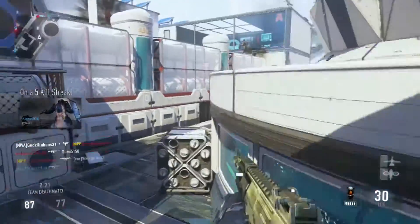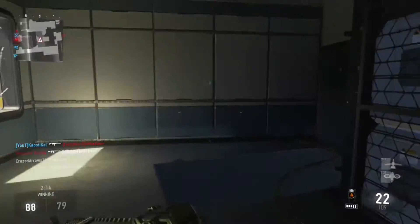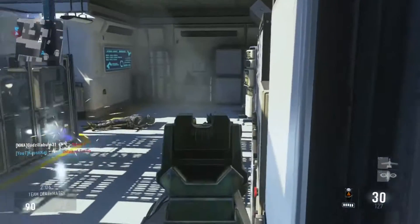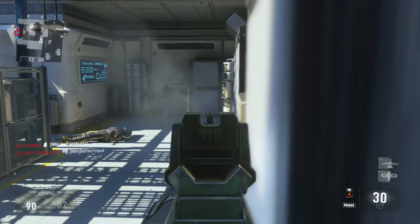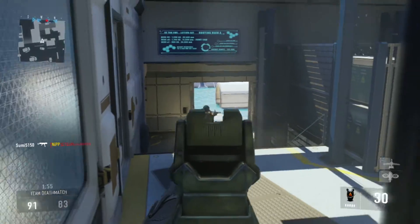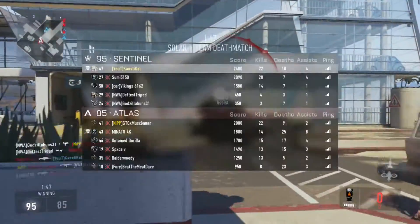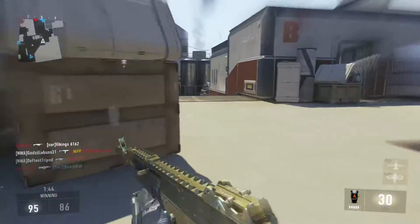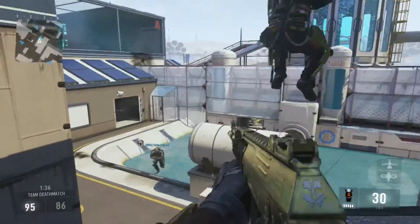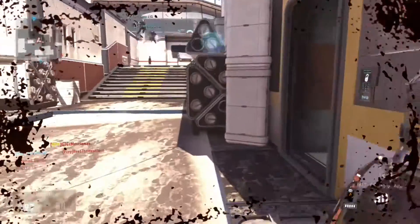How many kills can we get? Less than two minutes. Awesome, we got a double kill! Is he gonna come back? Is there a guy over here? Yes there is — oh man, we just about had him too. Oh no, there's a sniper. Maybe if I can pull out my snipe and take him out — awesome, we took him out.